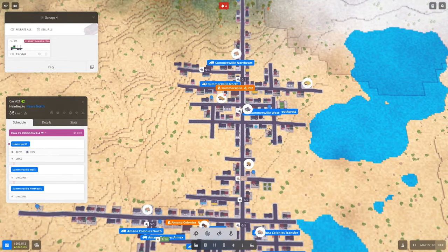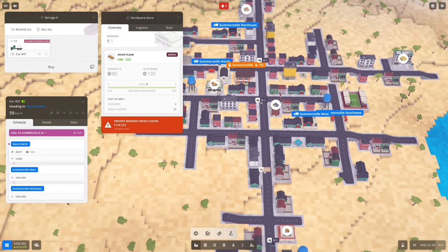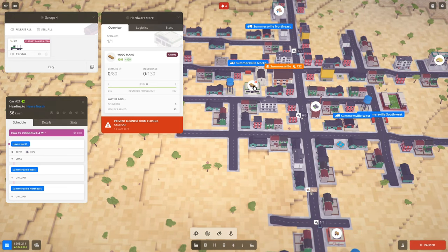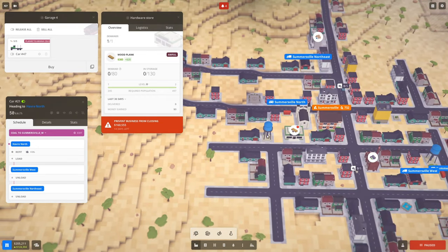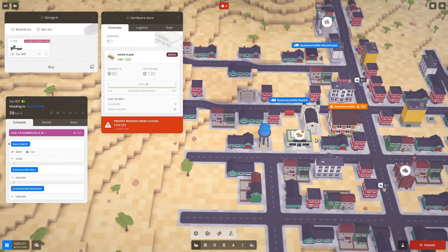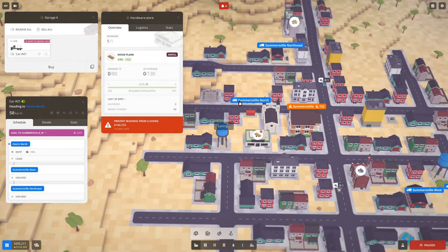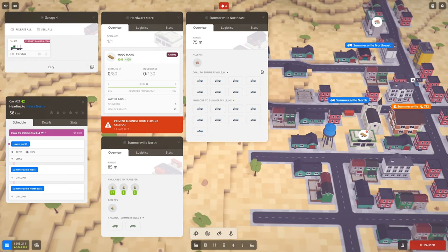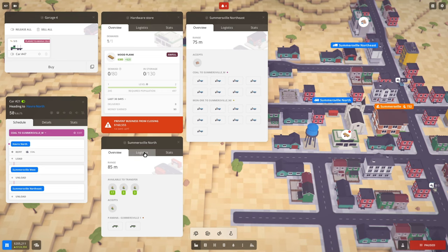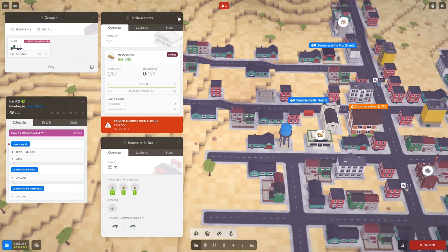All right, let's keep that in mind. We'll save up some cash and then maybe go do that — it'll give us another town to supply resources to as well. In the meantime, we're not going to prevent this business from closing. Let's pause — we've got planks here, this business is about to close down. We have a freight station — wait, Summersville North is a bus station. So we do not currently have a freight station in range of this factory that wants wood planks. Clicking logistics, we can see one does not reach. So there's a hardware store that needs planks and we've got 14 days to pull it off.